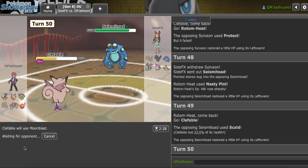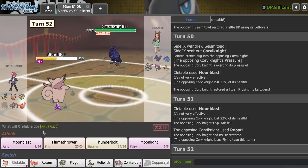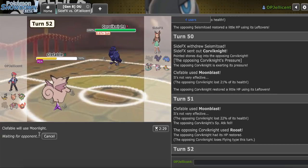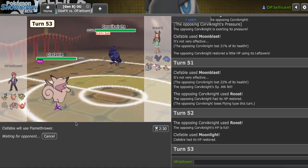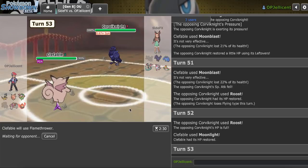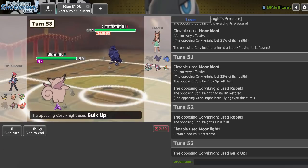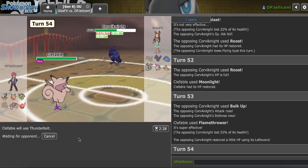Let's get in Clef on the Scald — I think it gets 2HKO'd now. I'm Moonblasting again — you're not recovering that Sylveon safely. I need to try to get that 2HKO to win this game. I'll Moonlight here — I need to get these turns correct. Could Flamethrower kill? They go ahead and let me recover. I think Flamethrower plus Moonblast might be enough. I have two Moonblasts left by the way — that's a bit of a yikes. They start to click Bulk Up — I'll just start spamming Thunderbolt.